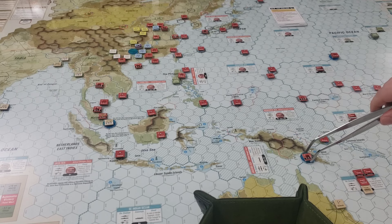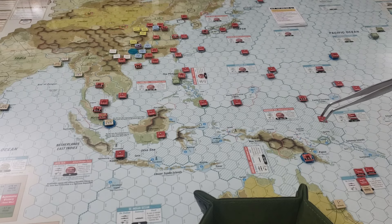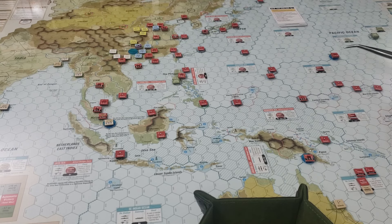We are now solidly in Port Moresby. That provides a multi-zone port down in the Coral Sea, closer to operations in the area. I'm trying to think in game terms what the value of Port Moresby is — it does affect some US effects, but I'm not sure it's enough right now to really do much. The scenario wants us to take it, so we're taking it.